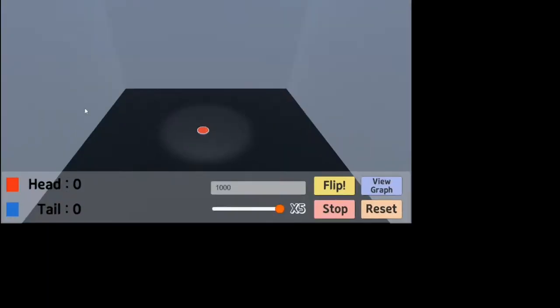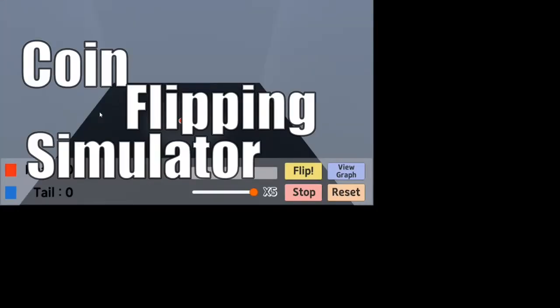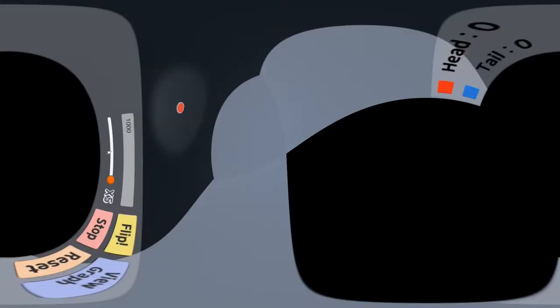Let's begin with the statistic. We're not going to spend much time on this game because it won't even go full screen, and the name of the game is Coin Flipping Simulator for Probability and Statistics. Have you ever heard more of a catchy title?